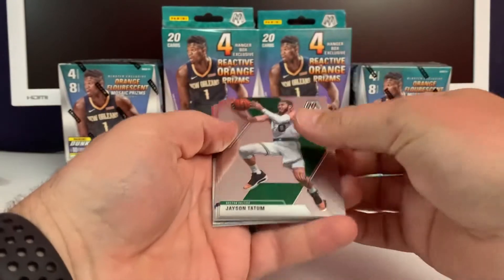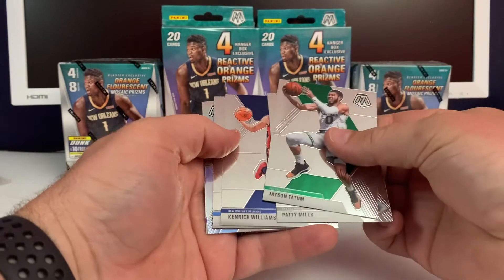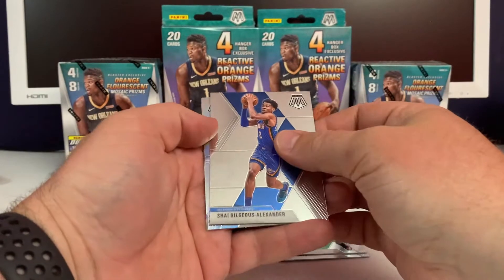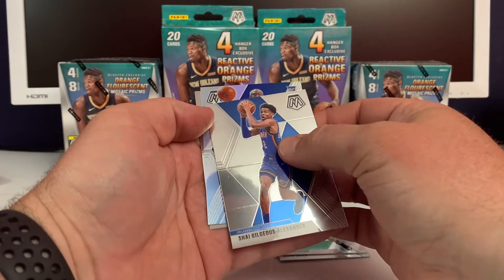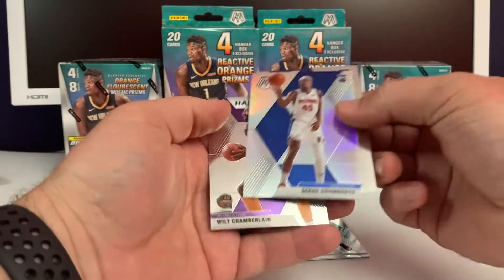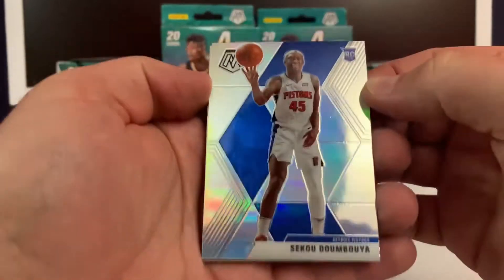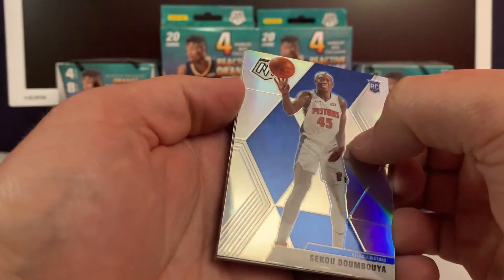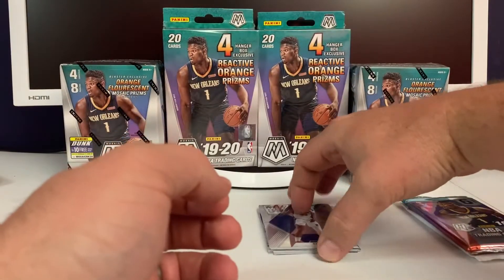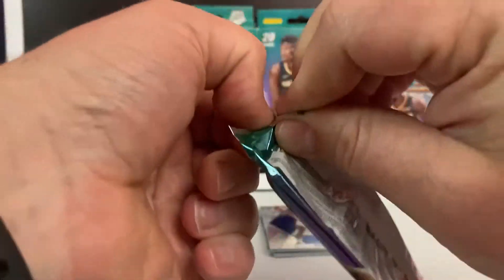Jason Tatum base — not a bad card. Patty Mills, Kenrick Williams, Shai Gilgeous-Alexander, and our silver is going to be a rookie — that's Sekou. Sekou Doumbouya silver. This one does have a little dimple on it, but still Sekou silver — not bad. So far so good in these hangers.